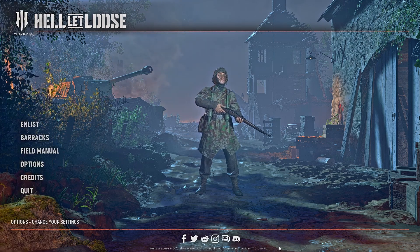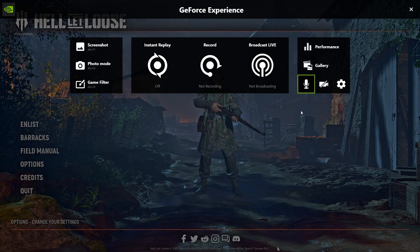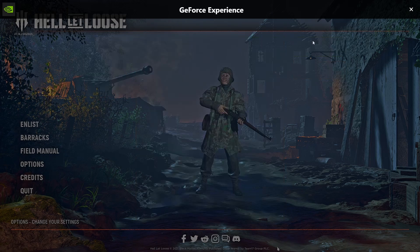One other thing you can do: if you press Alt+Z you'll be taken straight into the GeForce Experience dashboard. Under the settings cog and keyboard shortcuts, you can set the game filter to toggle on and off with a key. I use F9, simply because some maps don't work very well with the filters — particularly the snow maps, where the brightness setting just doesn't work as well as I'd hoped.